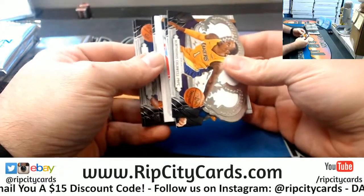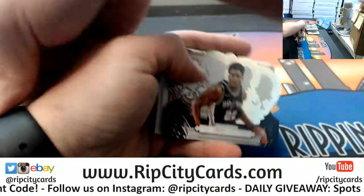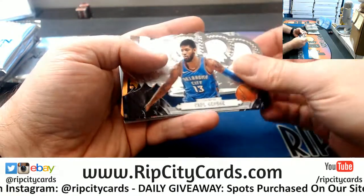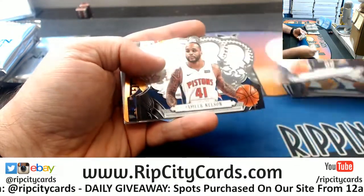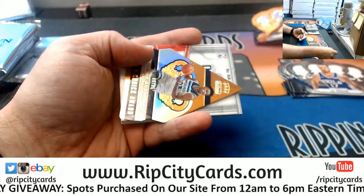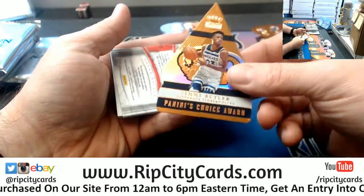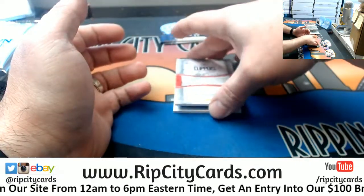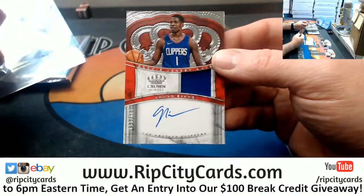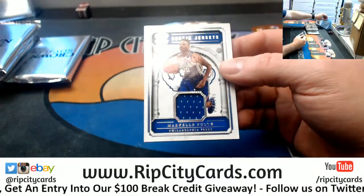What do we got? Base cards: Rudy Gay, Andre Drummond, Reggie Miller, Paul George, Caldwell Pope, Aaron Gordon, Jameer Nelson, J.J. Redick. Durant /299. Jimmy Butler /299. And a Juwan Evans /199 swatch autograph. As well as a Markelle Fultz /49 for the Sixers.